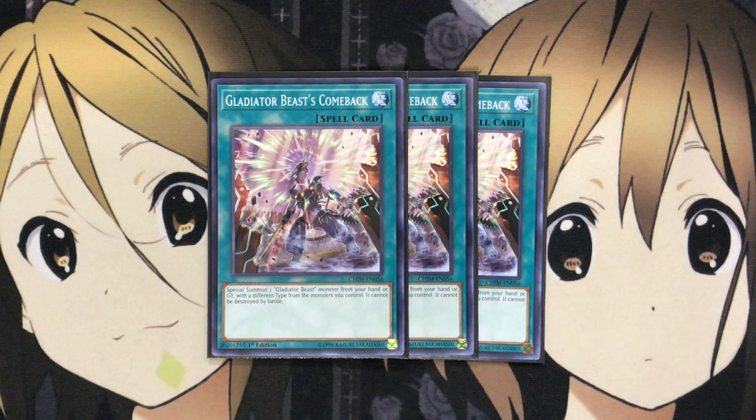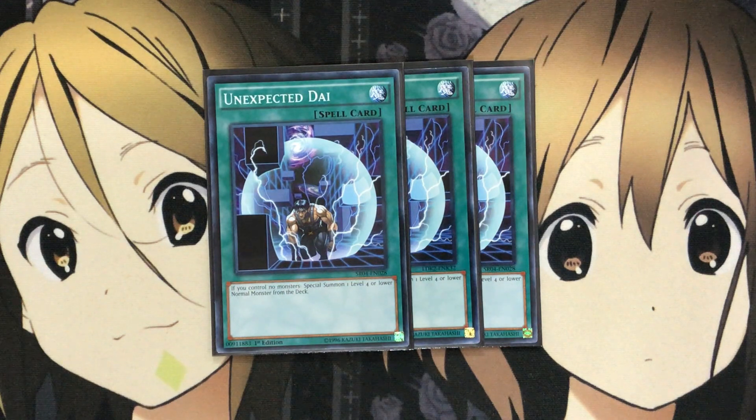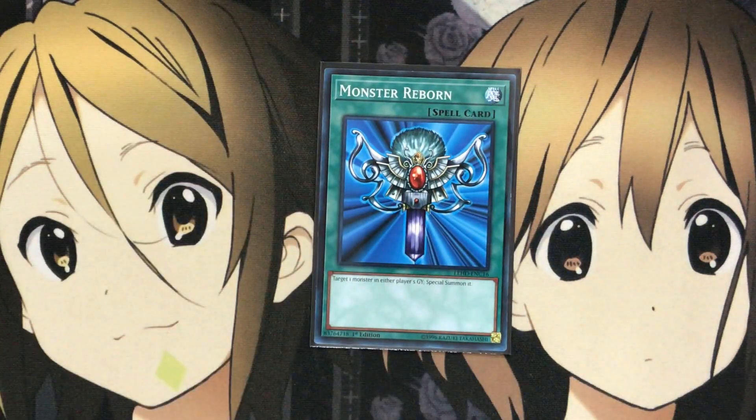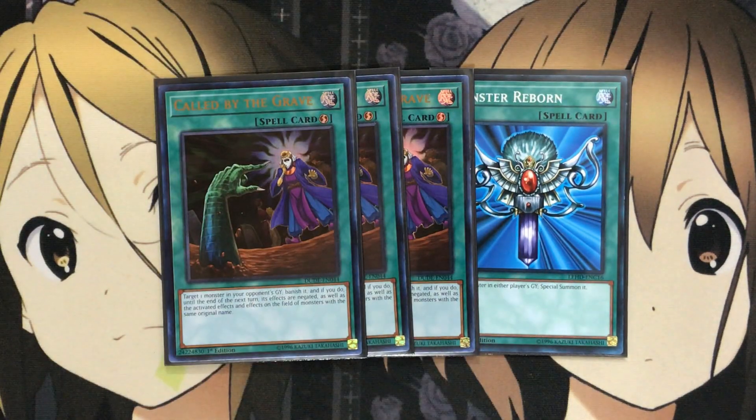Comeback is essentially a Waboku with the extra plus of giving you a Gladiator Beast monster. All you have to do is summon a different-type Gladiator Beast, which is easy since we have so many types in the deck. I also run three Unexpected Dai — getting an Andal out and then using Rescue Rabbit gives us three Gladiator Beast monsters, enabling a link summon and potentially a contact fuse. I run one Monster Reborn for easy graveyard special summons, and three Called by the Grave — since special summoning from the deck is a big part of the strategy, if your opponent Ash Blossoms you it really hurts, so Called by the Grave is definitely needed.